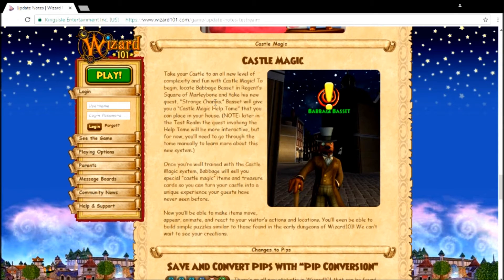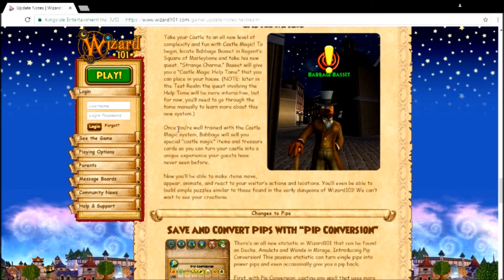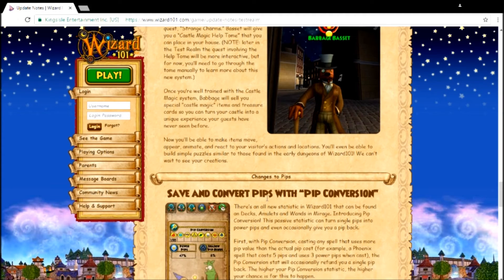Castle Magic is something I've been thinking of. Take your castle to an all new level of complexity and fun with Castle Magic. To begin, locate Babbage Bassett in Regent Square of Marleybone and take his new quest 'Strange Charms.' Bassett will give you a Castle Magic Help Tome you can place in your house. Later in the game the quest involving the tome will be more interactive, but for now you go through the tome manually. Once you're working with the Castle Magic system, Babbage will send you special Castle Magic items and treasure cards so you can turn your castle into a unique experience. You'll be able to make items move, appear, animate, and react to your visitors' actions and locations. You'll even be able to build special simple puzzles similar to those found in earlier dungeons. Imagine maze games with parties and stuff — this is going to be awesome!